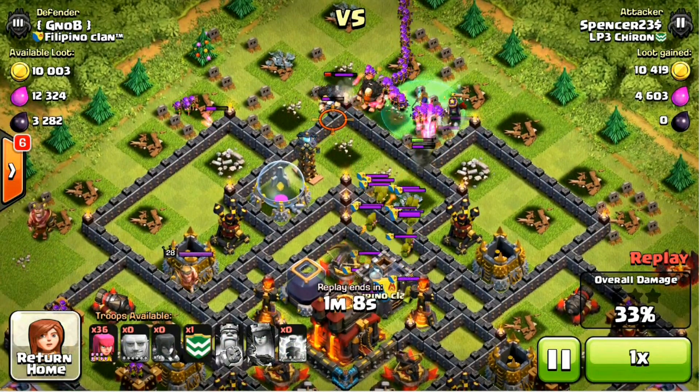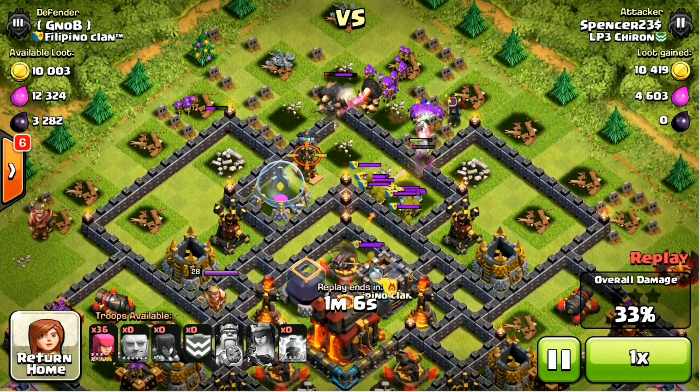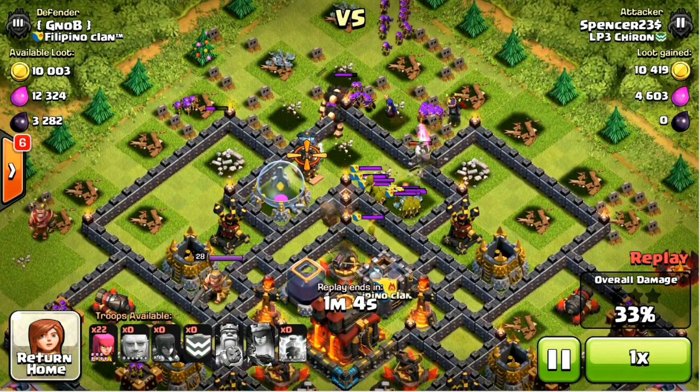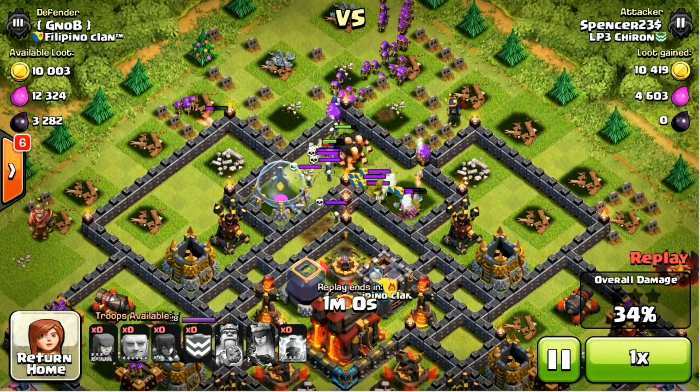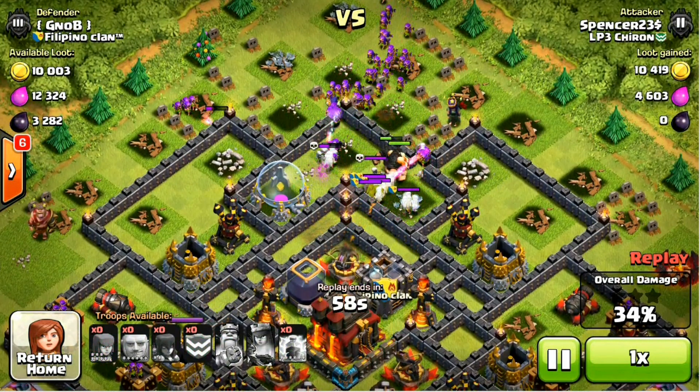The witches are down now. Out comes the archers — no lightning left to kill those — but hopefully the skeletons will keep them occupied while our archers deal with them straight away. Here comes some more skeleton defenders. With this kind of attack, we don't have to worry about those.